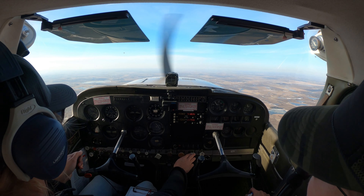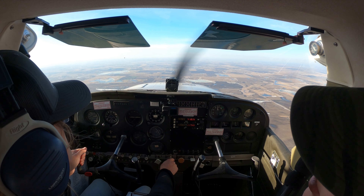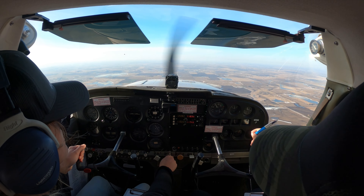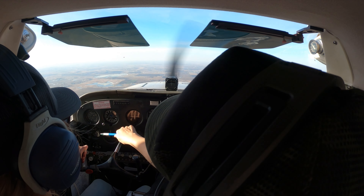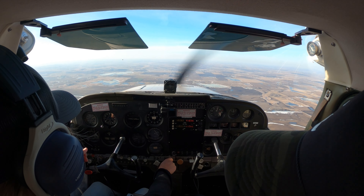Now you can start dropping flaps. What's the power for slow flight? 2,100. You want to keep it at 21. Because yeah, we'll want to try to hold altitude. Let the nose come a little forward so we don't want the horn on.